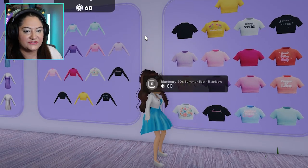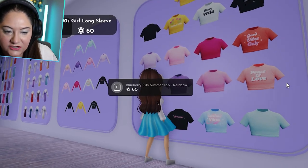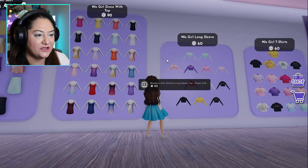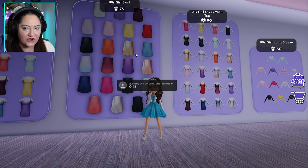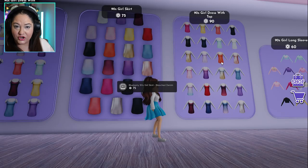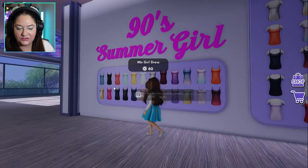Now we're going into 90s girls stuff. We have 90s girls t-shirts and some of them have prints on them - so if you want stuff that says stay wild, stay weird, good vibes only, peace and love, they're so cute. There are 90s girls long sleeve versions, 90s girl dress with top which is a full dress, skirts, and 90s girl dress with short sleeve tops - those are like a long shirt under the dress. And then there's a 90s summer girl style with a short little dress.